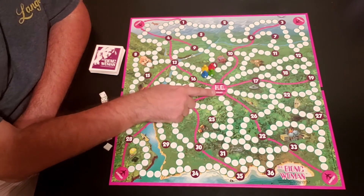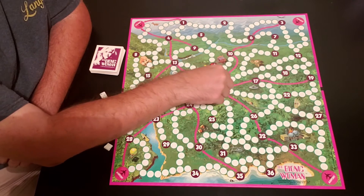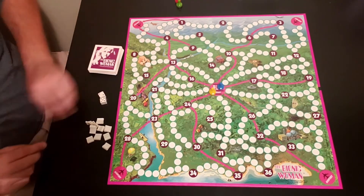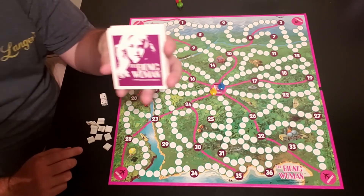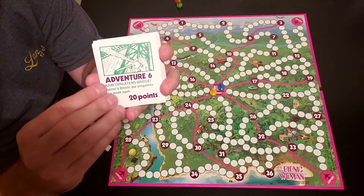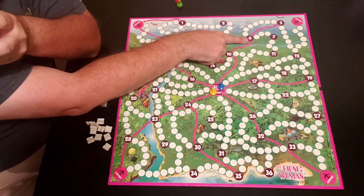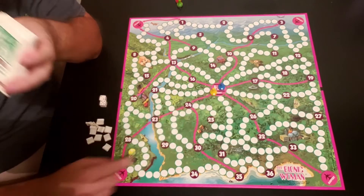Right in the middle of the board you have the Headquarters - this is where you start. We'll do a quick two-player game - blue and yellow, with red and green off to the side. You also have these Adventure cards with all sorts of different adventures on the back. It'll tell you what number to go to, like Adventure 6 - you'd find 6 on the board. Adventure 25, 26, 22, and so on.